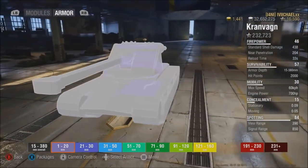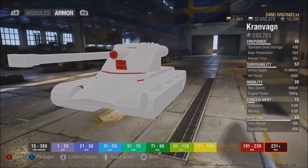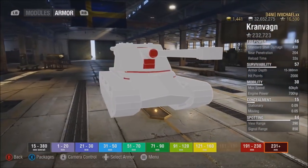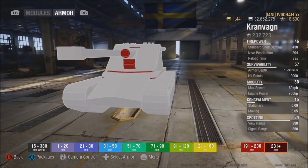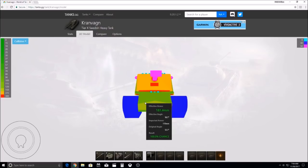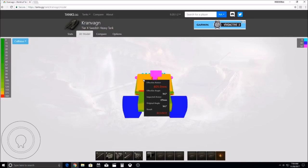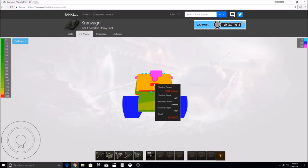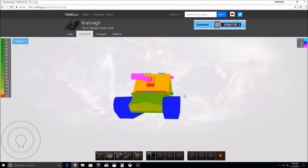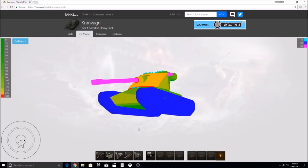If you guys take a look at the armor scaling, you can see that it says it's 230-plus, but it's actually way more effective than that — way beyond 231. One of the things I don't like about the armor viewer is that it shows the actual thickness but not the effectiveness, which is why I use the PC mod to show you guys that just because it says something doesn't mean it actually is that, because it's angled armor. This tank actually has a good 60 more than the Emil.